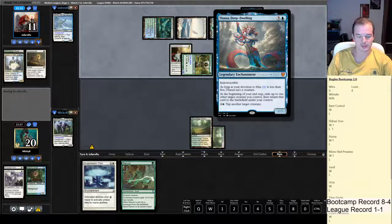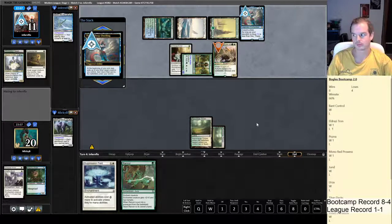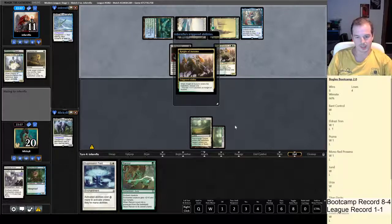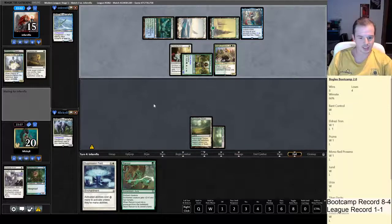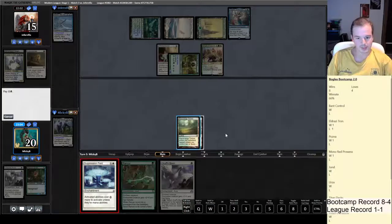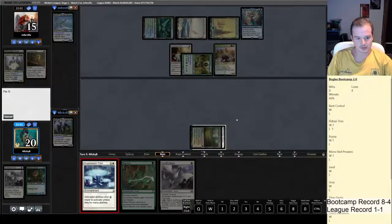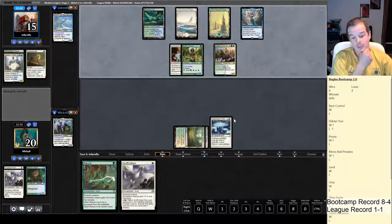This looks like the Flicker Thassa deck. He might just make it a 4/3 now and start attacking. No, he's just gaining life. Well, the best we can do is Suppression Field, which is going to get Knight of Autumn for free at his end step.